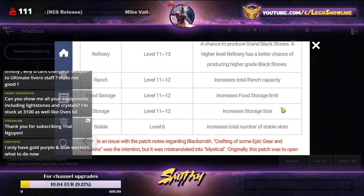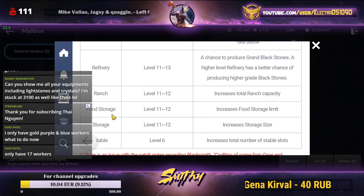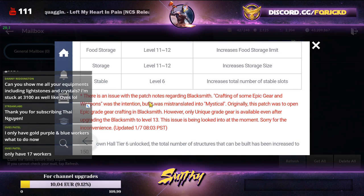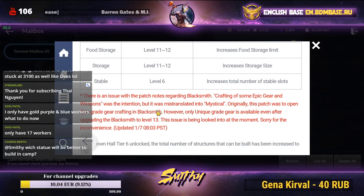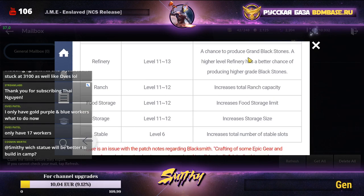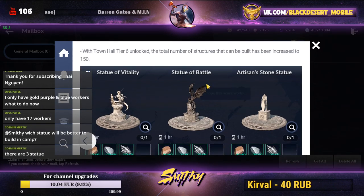Town Home tier six also increases total range capability, food storage limit, and storage size. Regarding the blacksmith, there's an issue in the patch notes — blacksmith crafting of epic gear was the intention but it was mistranslated as mystical. So we'll only be able to craft golden gear, not orange.